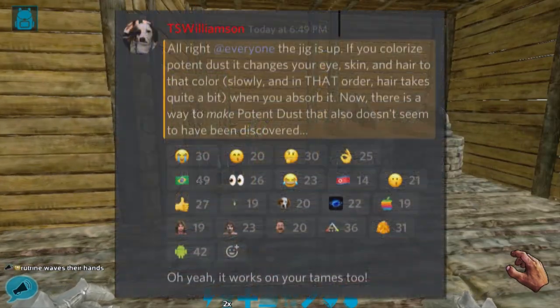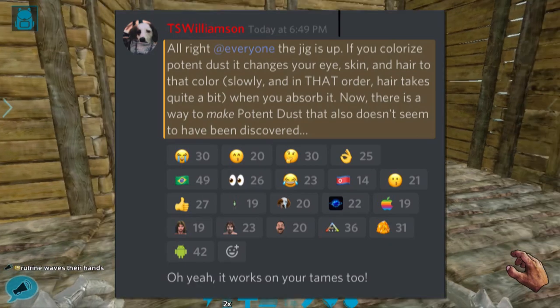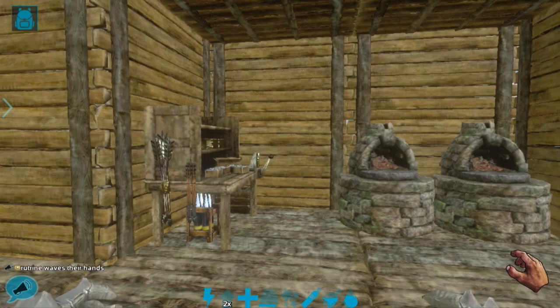The recipe for Potent Dust was hinted at by one of the ArcMobile devs earlier today, and that has led many users, including myself, to look for that recipe. But what is Potent Dust? Potent Dust is an ArcMobile exclusive item that you can get from crafting or watching ads.